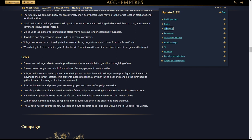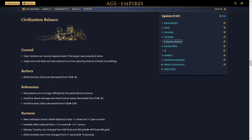Now for the meat and potatoes of the patch — civilization balance. Town centers can now be repaired even if the player owns exactly zero stone. Previously you needed at least one stone in stockpile to repair a TC, even though it only costs wood. This is a huge buff for defense. Siege units and ships are now resistant to armor-ignoring attacks, similarly to buildings — likely referring to units like the new Dravidian infantry and cavalry with their unique tech.